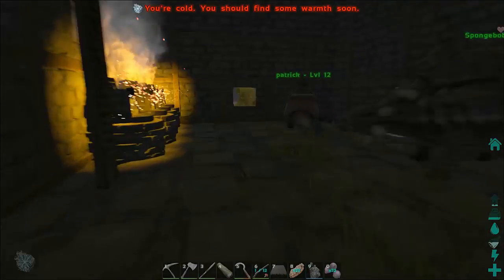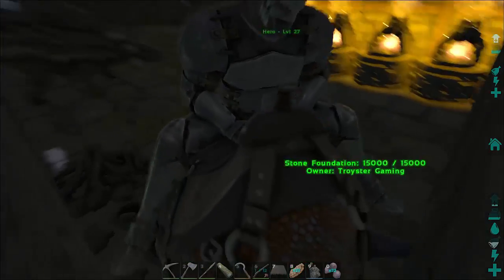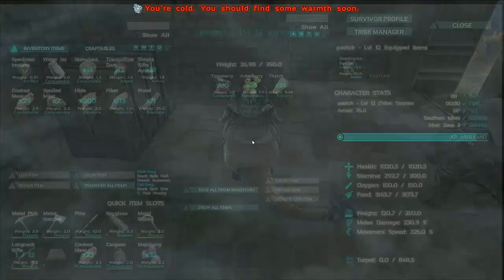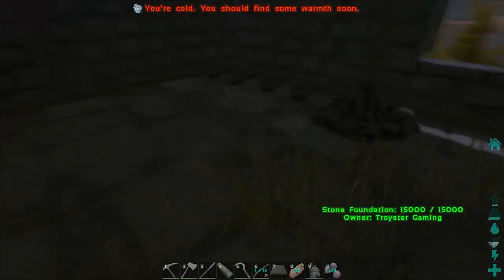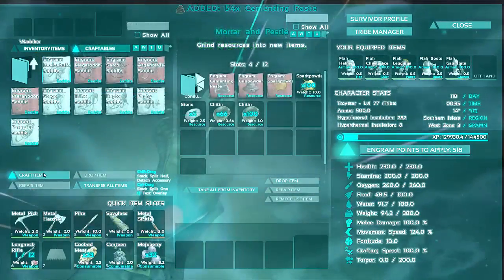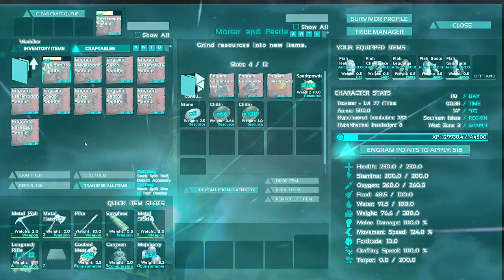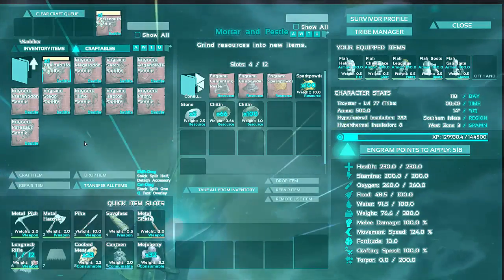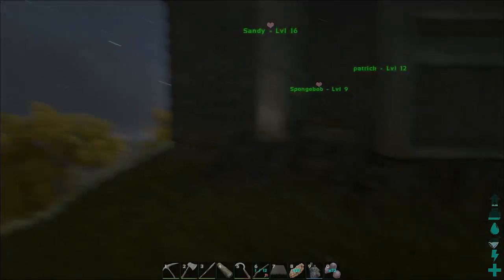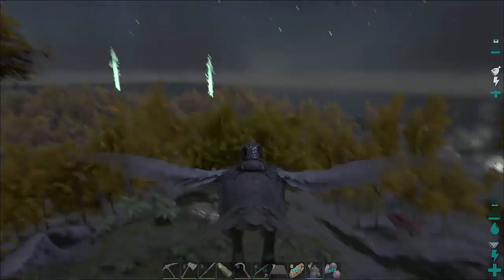Okay, cementing paste please. Patrick, what are you doing over here? Probably put it in there but then we had to go to it or something. That's my son — no organization skills at all. Nope. Perfect. Okay, now I should be able to make the saddle — there we go. This frog is very green. Now what I'm wondering is why does this frog have spikes on his back? Because that is kind of weird.